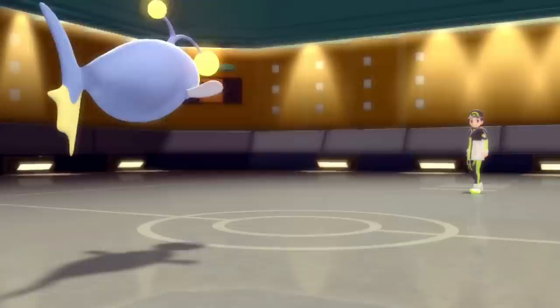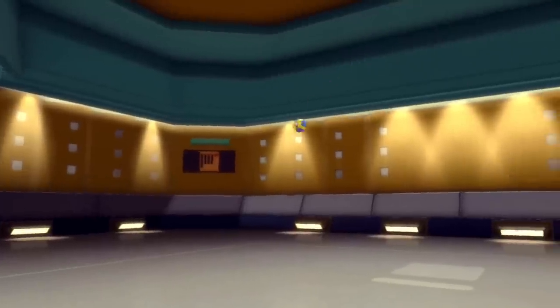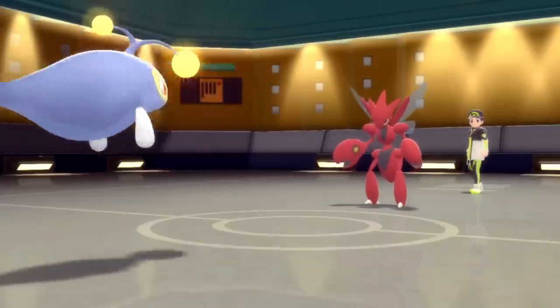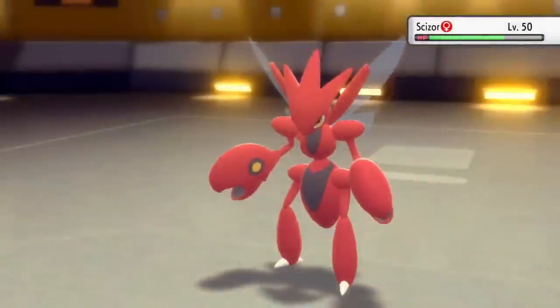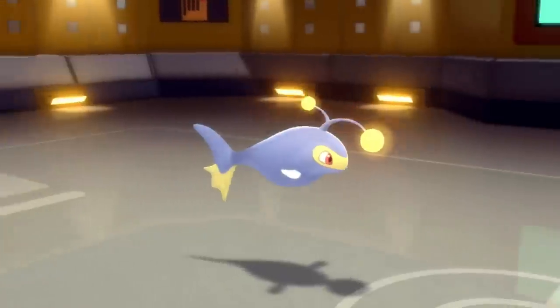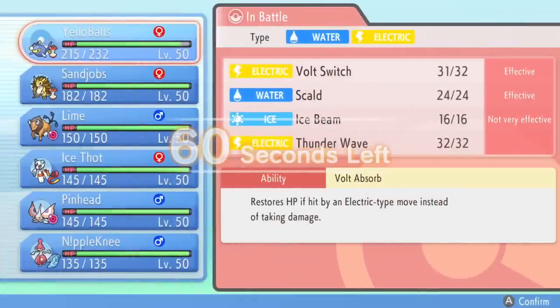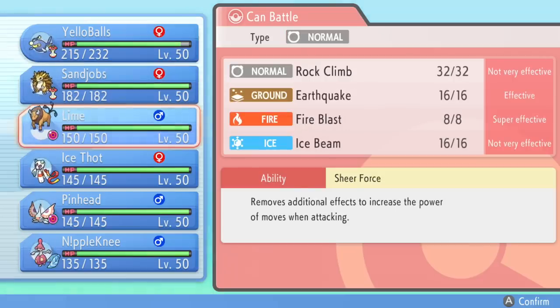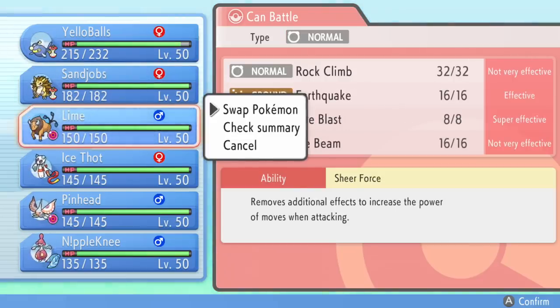They are going to switch out the Milotic — the thing has absolutely no business staying in against my Lanturn. They end up going into the Scizor and I'm like, yes, we've set this up perfectly. I get some big damage there with the Volt Switch and now I can go into whatever I would like. Now my team does not necessarily look set up to handle Scizor and his big meaty claws, but I do actually have Fire Blast on Tauros for that exact reason.